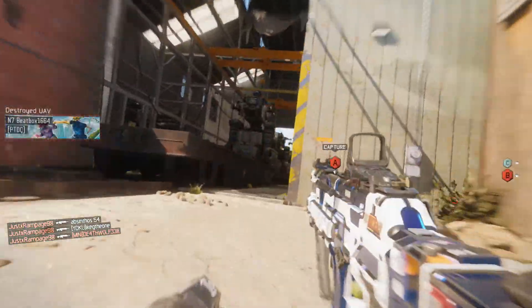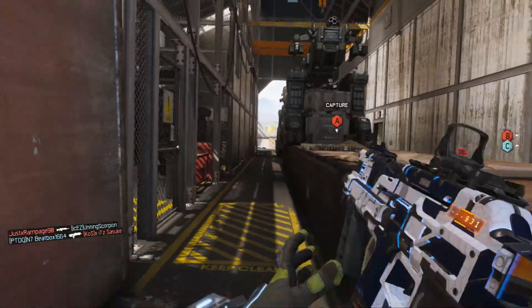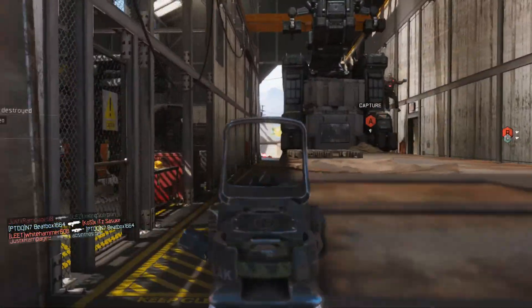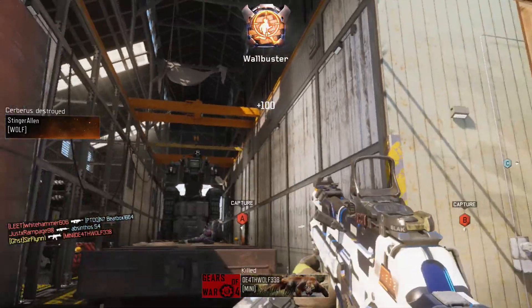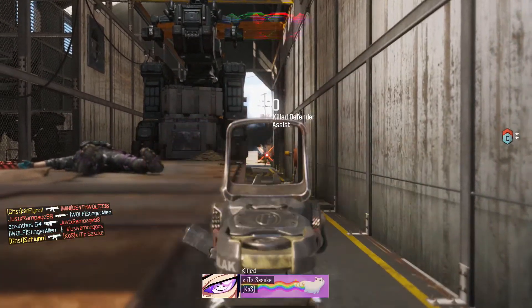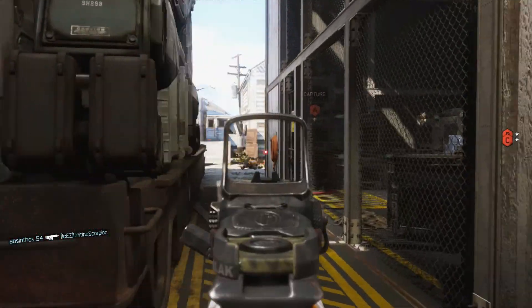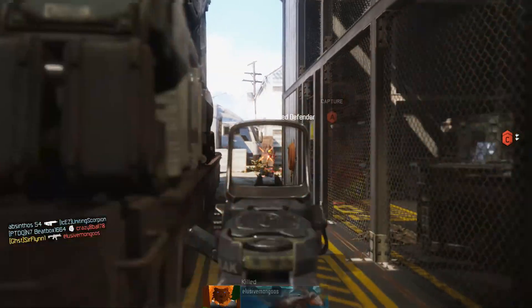Once you're comfortable with each weapon type, I recommend getting your secondary weapons — specifically your launchers — done first. Because when you're trying to get regular killstreaks, your opponents are going to be getting their killstreaks too. You can knock them out of the sky with your rocket launchers, so making sure you get those launchers maxed out will really help out when you need them.